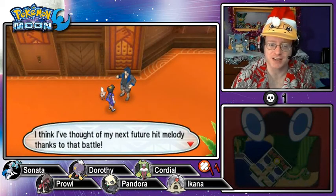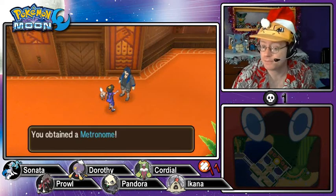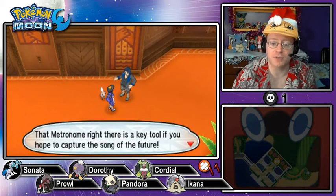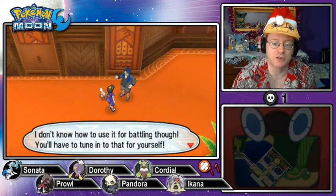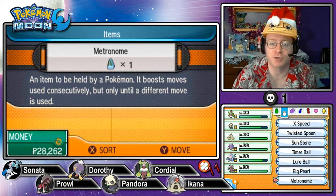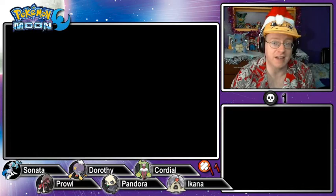The trainer says that battle inspired his next future hit melody, and gives us a Metronome as a gift. That metronome is a key tool if you hope to capture the song in the future. The Metronome is a held item — it boosts moves used consecutively but only until a different move is used. I'm going to give that to our Echoed Voice Sonata. Echoed Voice itself powers up if you use it over and over, and the Metronome should add even more power to that. Curious to try that out in battle.